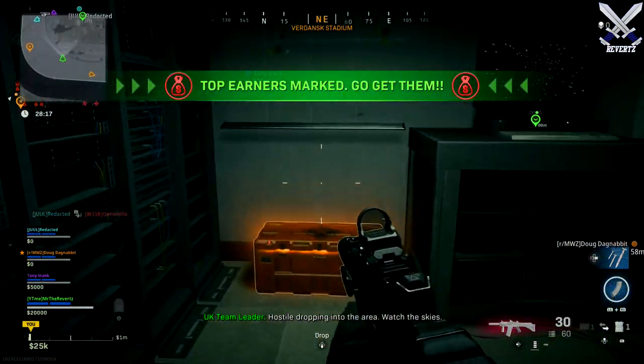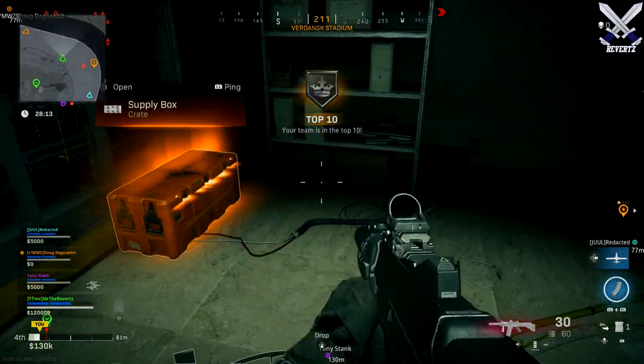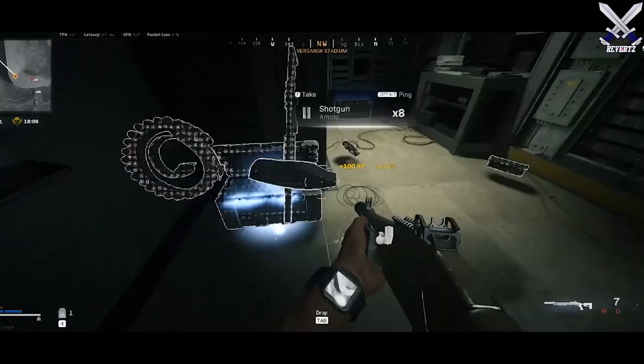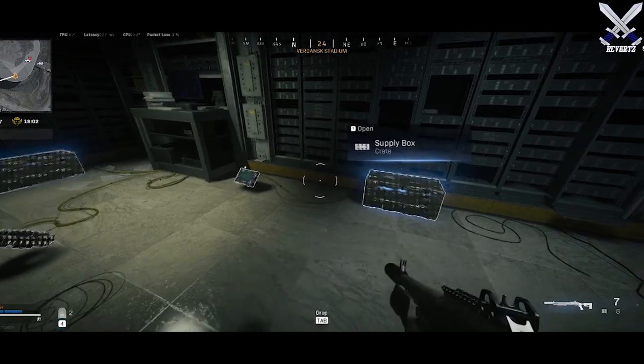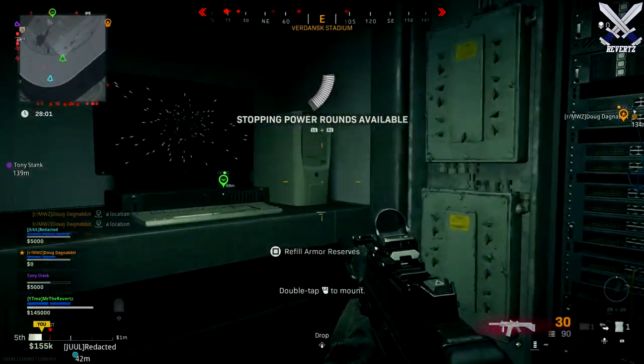Inside all of these rooms they are kind of like mini bunkers in a way because they do give really good loot items and epic crates and stuff, and you can even find a specialist bonus inside sometimes which is absolutely insane. Some people have reported that they even found a juggernaut suit inside but I have yet to see any gameplay on that.